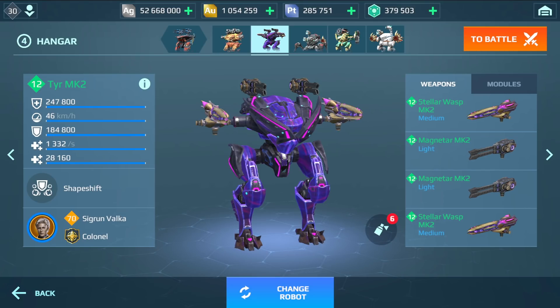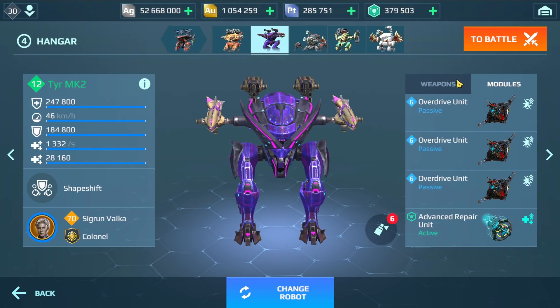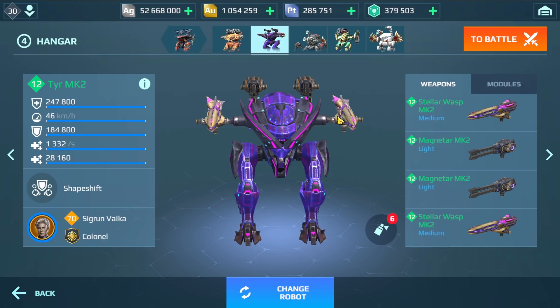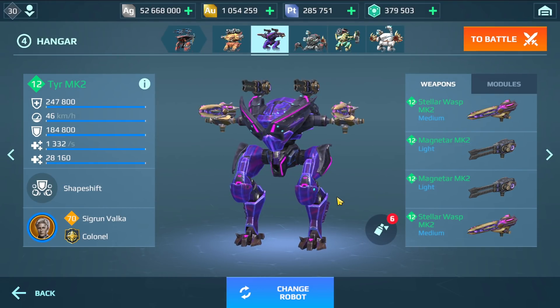Hey, what's up everyone, this is AD Gaming and welcome back to another robots video. In this video I'm going to be featuring the TYR with the new Stellar Wasp and also the Magnetar. You are going to see how crazy this build can be using the overdrive and the 300% damage with the microchips. I'm using the Novum skin for the TYR.